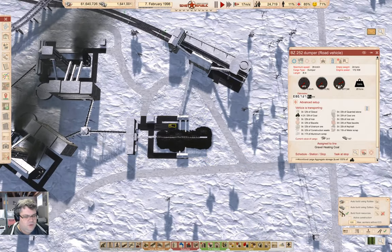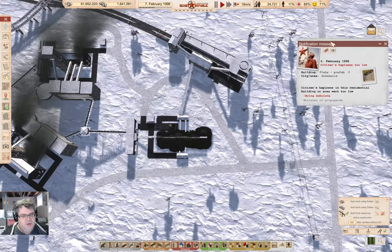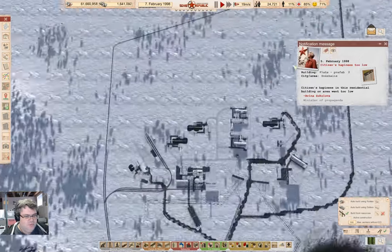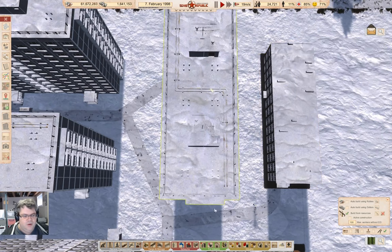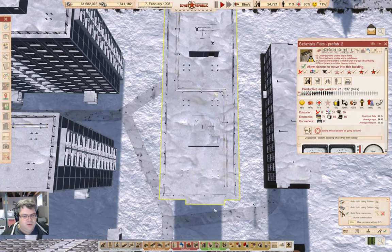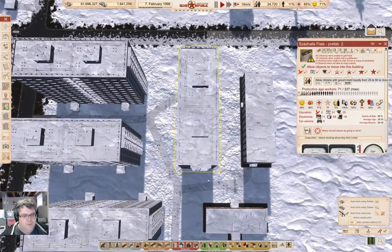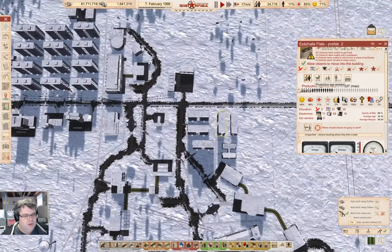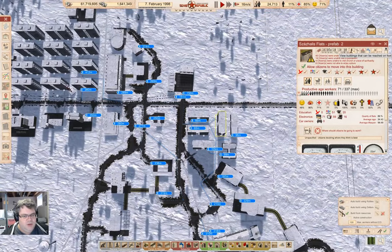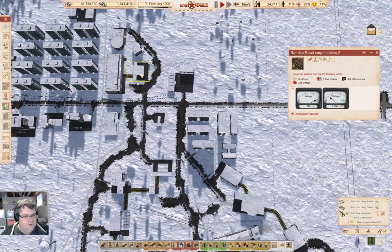It's getting the coal. I should probably replace those with faster trucks. Where's the happiness too low? Over here — 48 percent. Why? Unable to get food. Are we in range? Yeah — food, but no food is getting through. Where's it getting the food from?